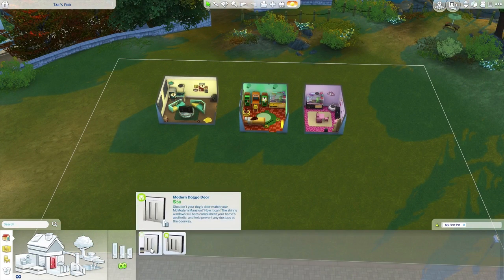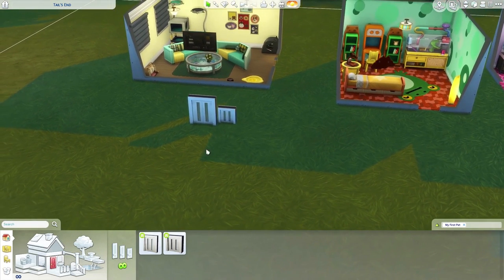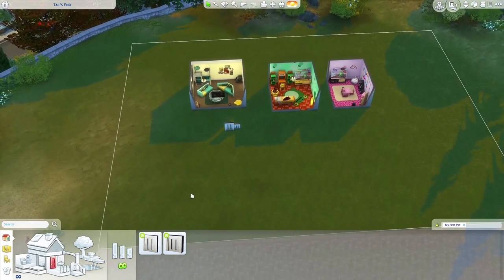We have two brand new doggy doors — both modern style, so it's pretty nice. Shouldn't your dog doors match your modern mansion? Well now they can — the skinny windows will complement your home's aesthetic and help prevent dust at the doorway. We have a Pupper's Door and a Doggo's Door. I thought we might get an actual full white modern glass door with this pack, but that's not the case.